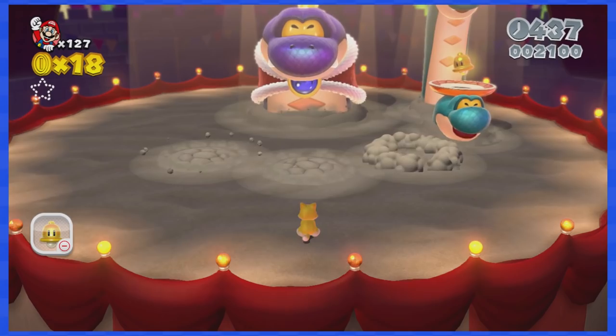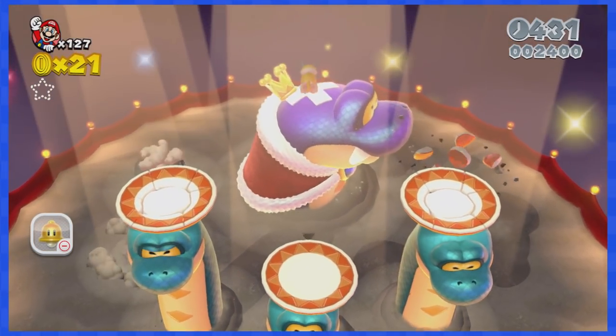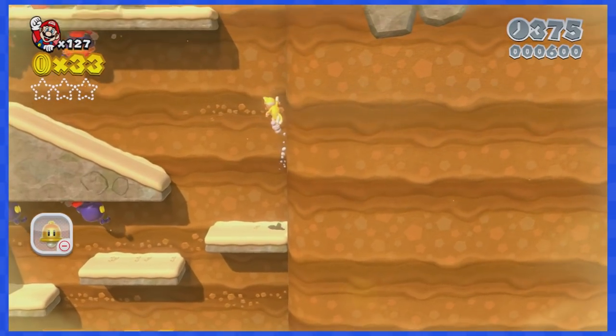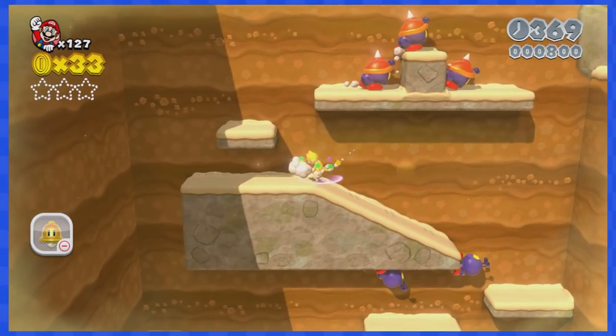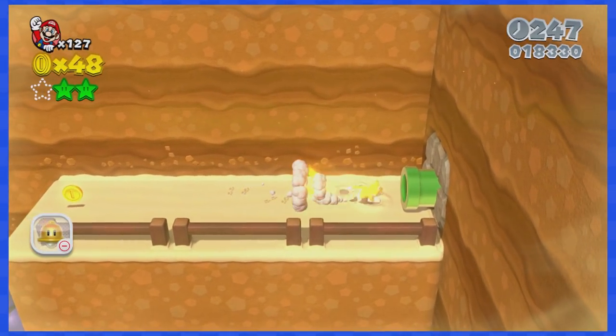4-1 requires a cat suit to climb the vertical section near the start, as you'll need to use lots of cat dive attacks to move left. The rest of the level is pretty easy though.